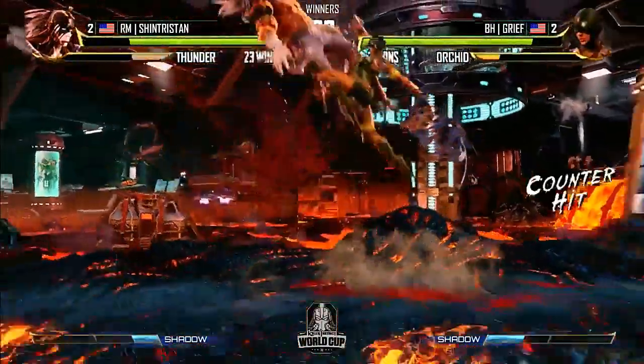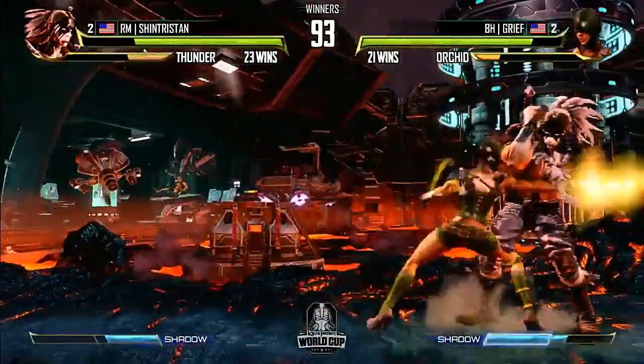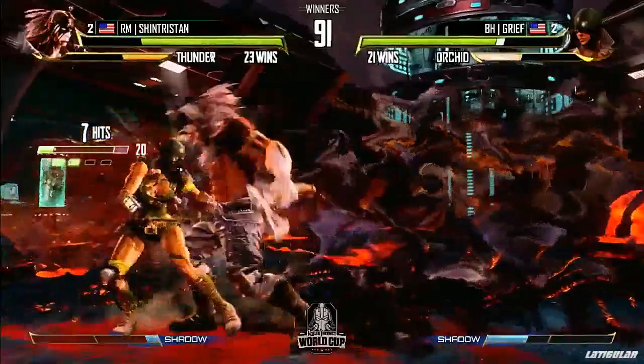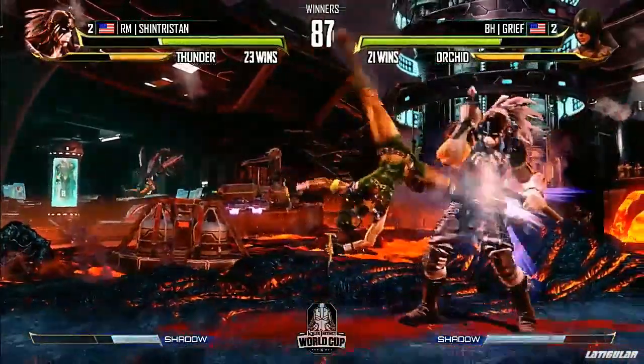Two to two — Grief. The uppercut was pretty much taking him down so much that it decided the character change. There's a backdash from Tristan — he's consistently gone to backdash after those plus frames from Orchid. I wonder if he's gonna do something to chase that down. That's unsafe — he's gonna be able to shadow counter there. A random lapse of judgment. Here's the weird looking overhead — there's the tag. That's a good tag. And an over-commitment from Shin Tristan.